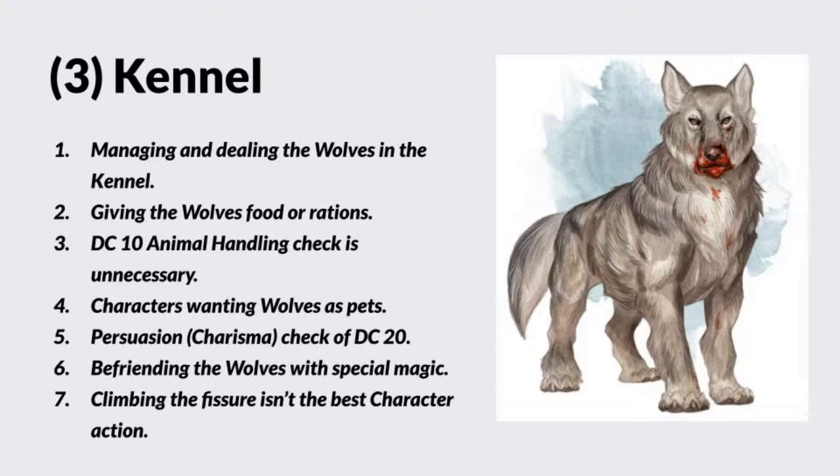Calming the wolves can be achieved by using soothing words and gestures — the adventure states it's a DC 15 Wisdom or Animal Handling check. Giving the wolves food or rations to distract them supposedly results in a DC 10 Animal Handling check, but I'm going to say ignore that DC 10 — it's unnecessary. If they give out food or rations, they succeed in distracting the wolves, full stop. A DC 10 is easy — a DC 5 would be a waste of time, and so is a DC 10.